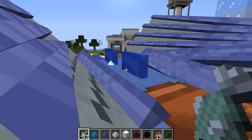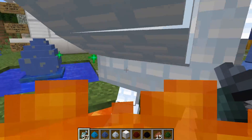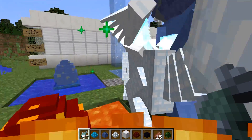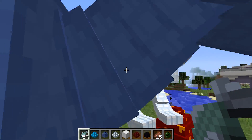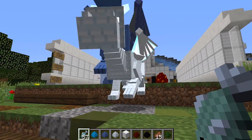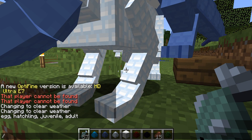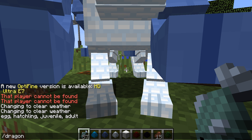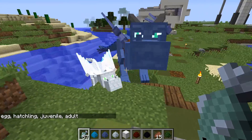Hey buddy, want some fish too? What's your name? Your name is Ice — what's up Ice! He's a lot smaller than the adult dragon and you can't tame him yet, but they are friends. To make him grow faster, just type 'dragon stage adult' and he will become an adult right in front of your eyes!